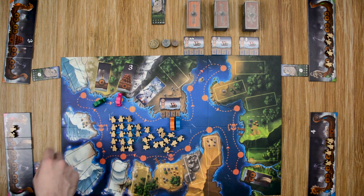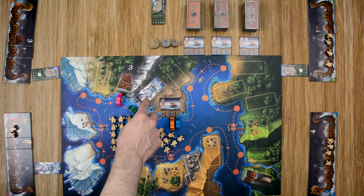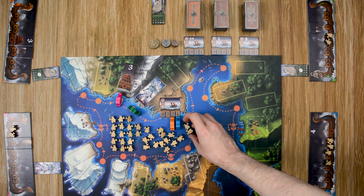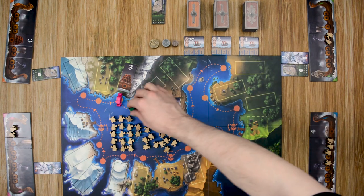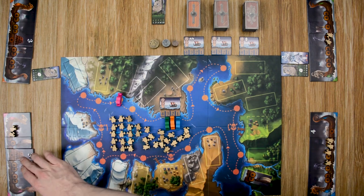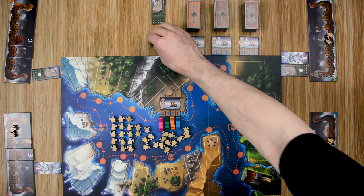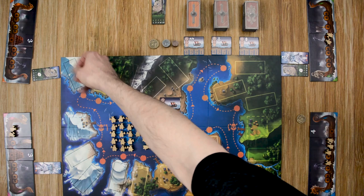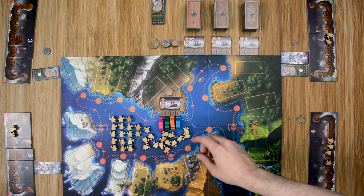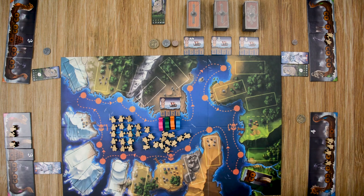Green claims his tile, passes on a space he doesn't want, then fights a monster. He has one axe, which reduces the monster's power by one, so he only needs to spend two Vikings to defeat it. He takes the monster tile and finishes his turn. Pink claims her tile, there are no tiles left to discard, and she finishes last. Blue was first to the harbor earning six points, orange second earning three, green third earning one, and pink earns none. Each player with sails receives one Viking per sail.